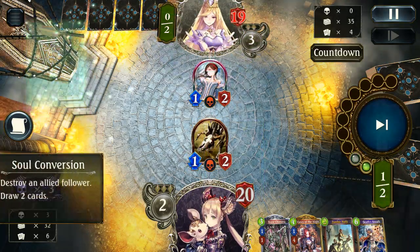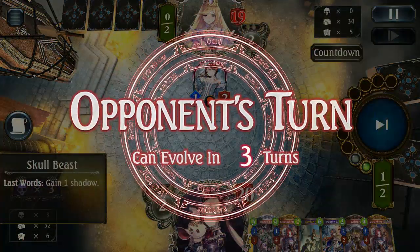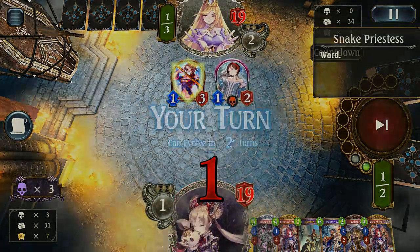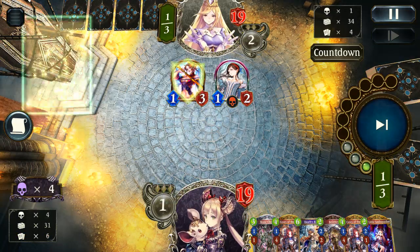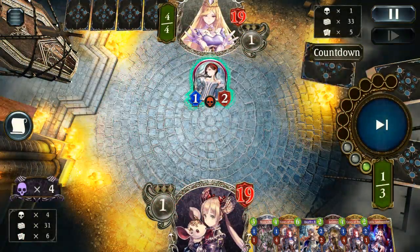We're starting off with a solid game plan: Soul Conversioning, gaining shadows, building our hand — the pretty standard stuff. We can throw out the turn 3 Chimera or the zombie party, maybe even the Bellinus. We've got plenty of options going into the next turn. Getting rid of that 1-3 Ward is probably a good idea — don't want it to be difficult to get rid of later.